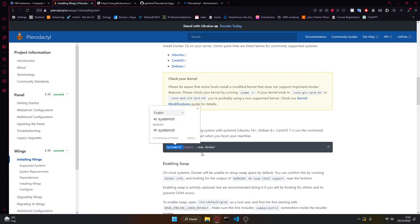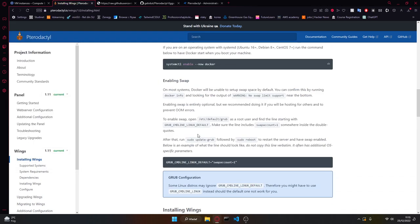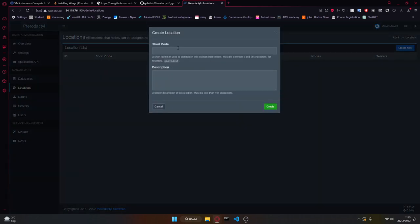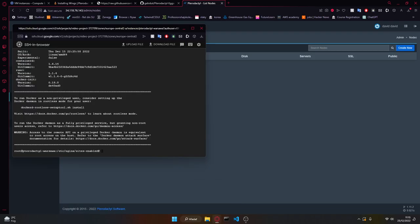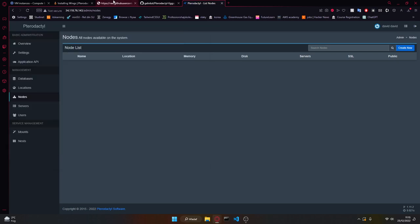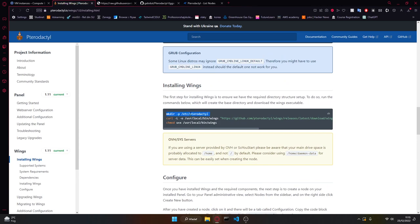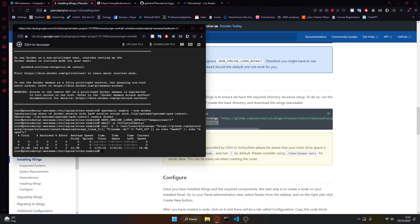Now we want to enable Docker, and after the Docker download is done we can in the meantime set up a location based on where you are — I'm going to call it 'WA' as a shortcut for Warsaw. Then we go to Nodes. We enabled Docker and go for the next line. Then we want to install Wings, download them, and chmod them.